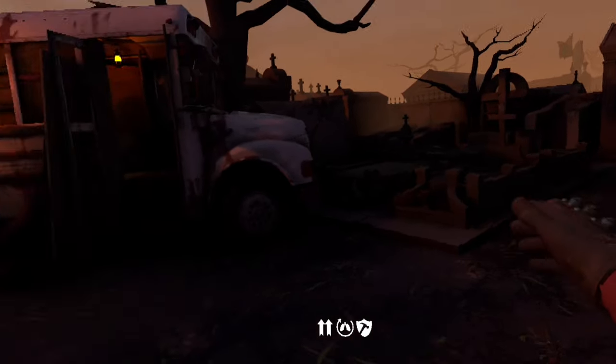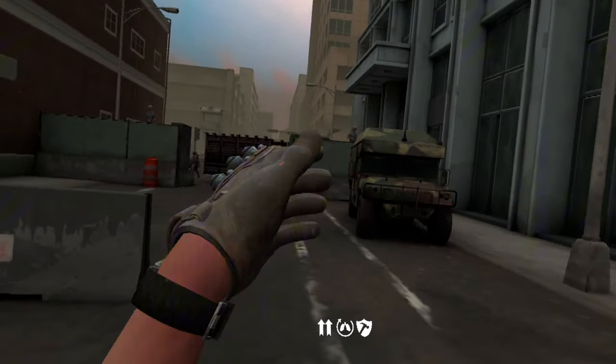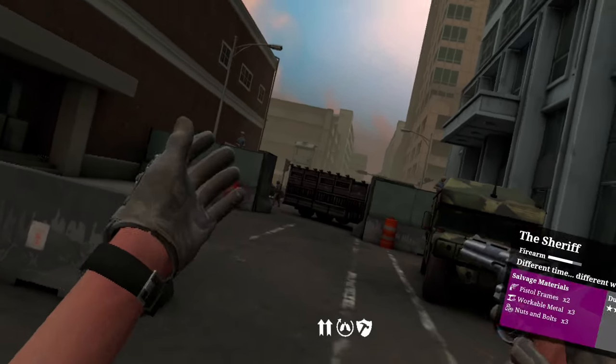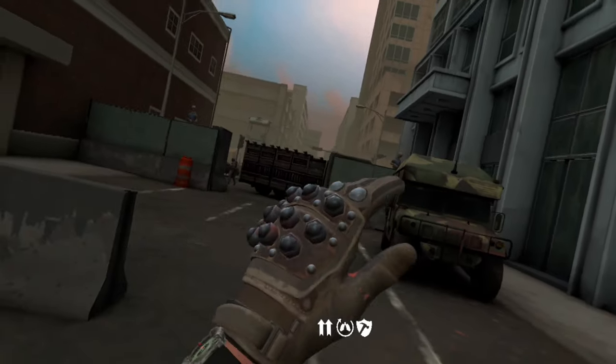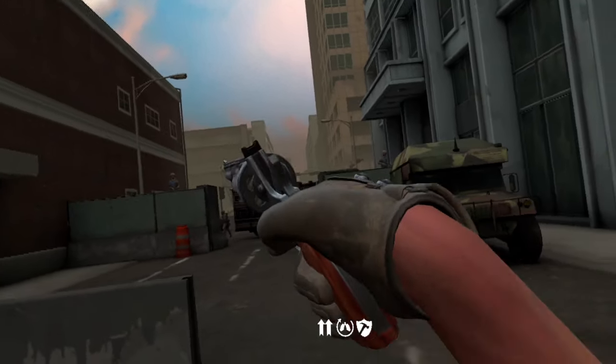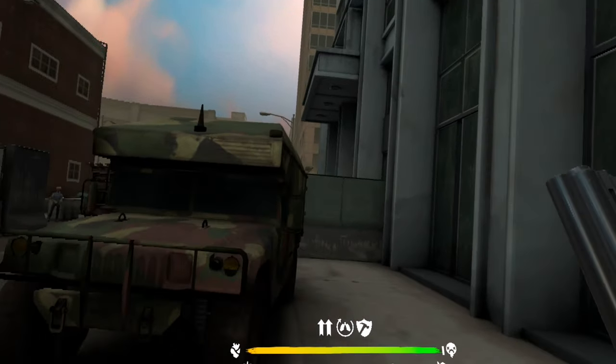To get all of those recipes you're going to want to come to a location with human enemies. When you kill these enemies, nine times out of ten — actually more like four times out of ten — they'll drop a recipe for you.